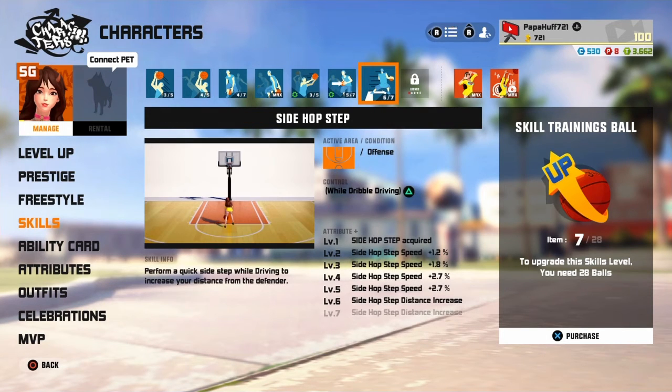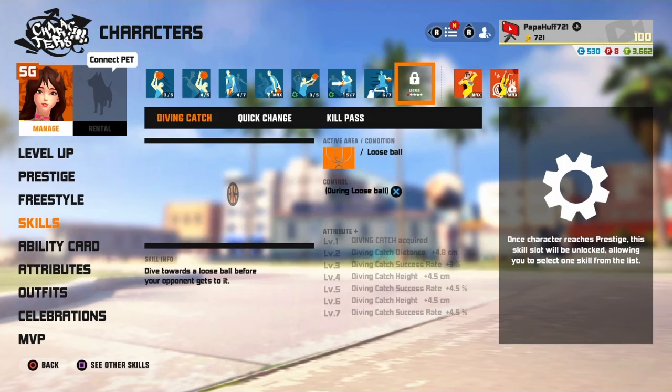Obviously you have side hop step — max this out, it's fantastic. If you're a Joey main, you'll love it. And then we get to P6. 90% of people will go with quick change, that's the best option. I heard people talking about diving and catching stuff, but it comes down to your playstyle — 90% of people are gonna go with quick change, that's the best option.